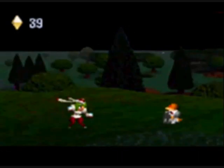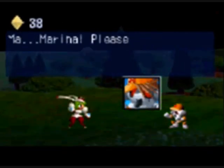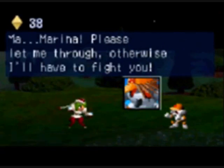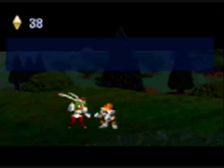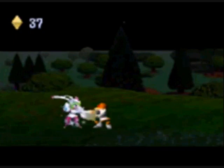Uh oh. There's Marina, of course. Marina, please let me through — otherwise I'll have to fight you. I don't know why Marina knows to stop him or something like that. I'm sorry, Marina. Because she wasn't there when he ran away and said that. So yeah, she gets her butt kicked right there pretty easily — well, at least kind of easily, she got back up.